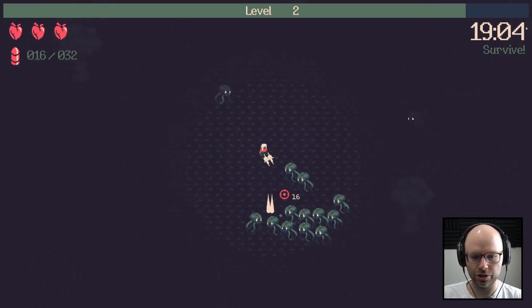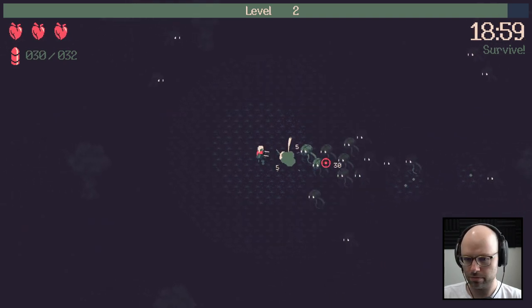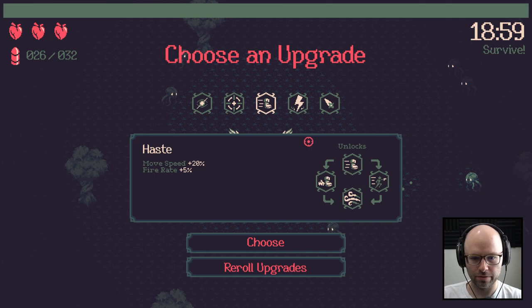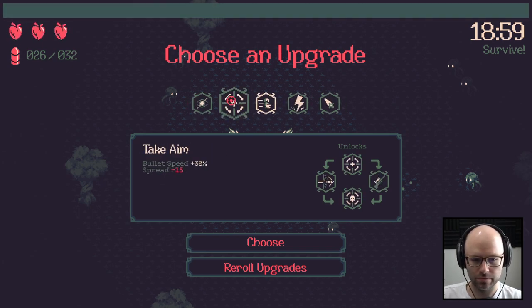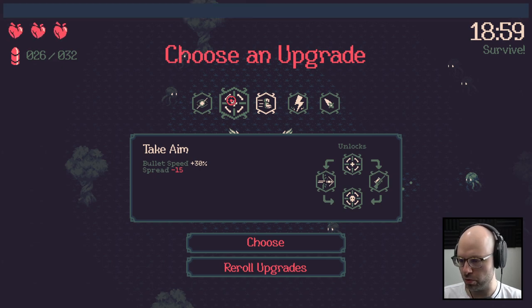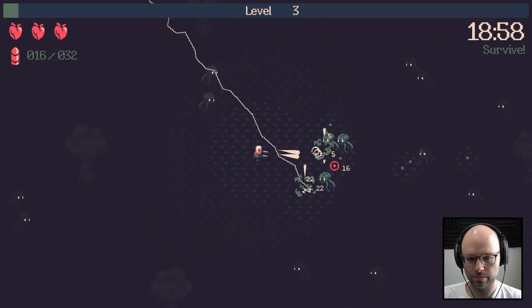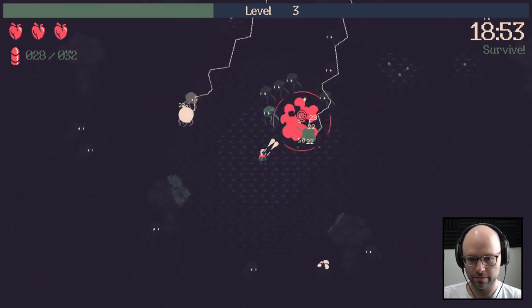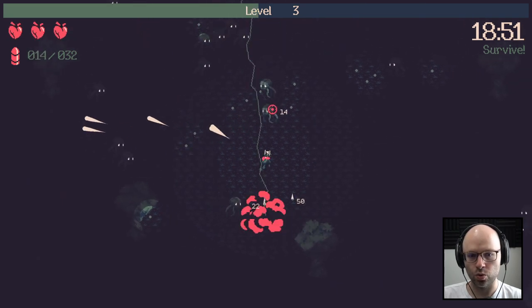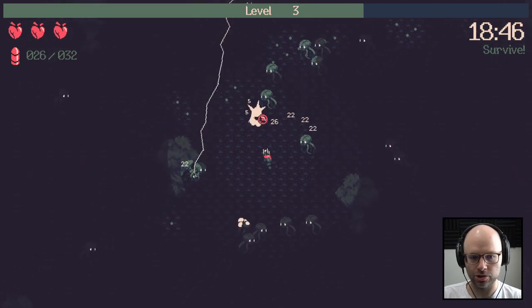The upgrade applies to each gun separately — so is it like one of our guns got a damage bonus? Bullet speed is faster, spread is less — no, they both do. The wording is kind of weird. Every second shot I'm gonna call down lightning, because we shoot twice per click. So it's actually every shot calling down lightning. That makes some sense.